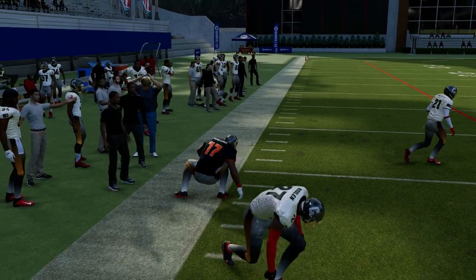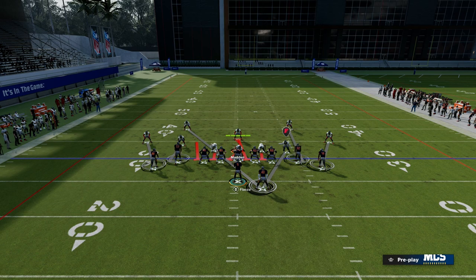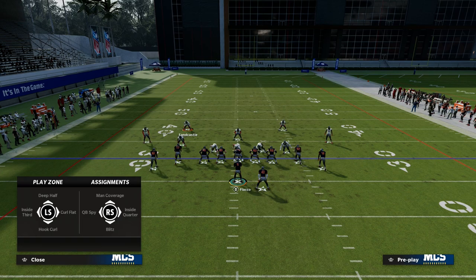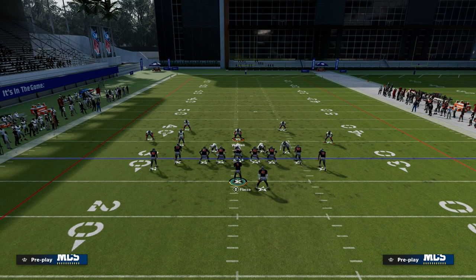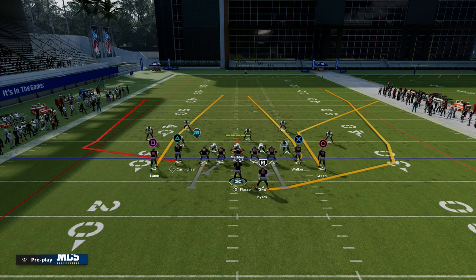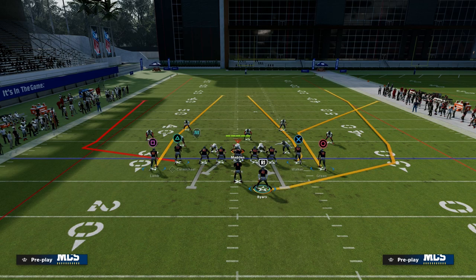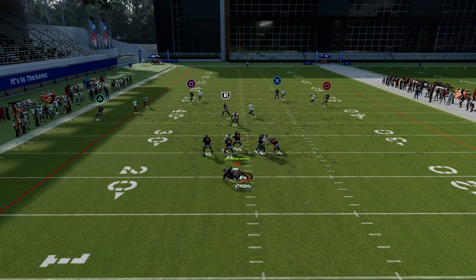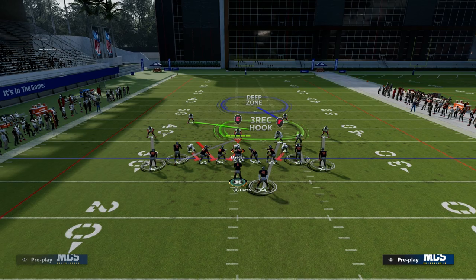If they are playing you in man-to-man, that's something to pay attention to. Now, let's say they made some adjustments — maybe they dropped a little cloud flat over the middle of the field and sent some heat. Another thing you can do with your running back against man is put him on a little Texas route over the middle. That gives you something coming over the middle, plus the corner route on the right and the wheel — so that gives you some nice options.